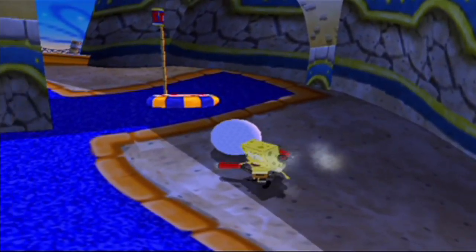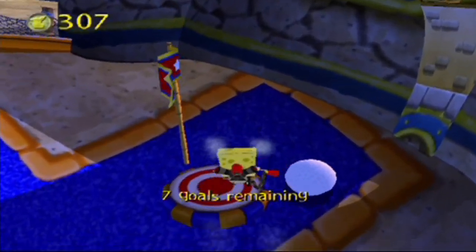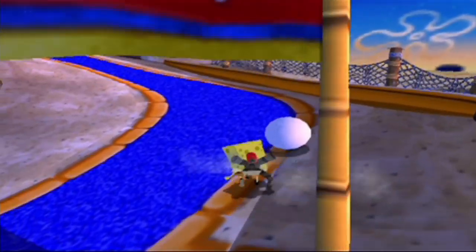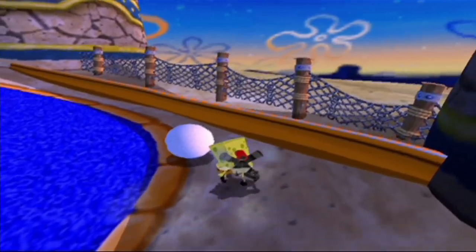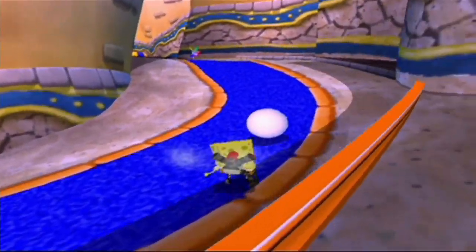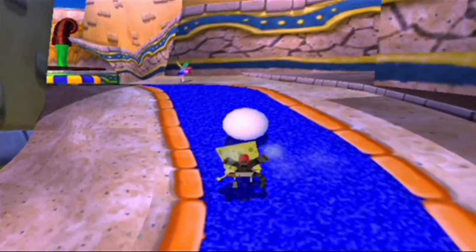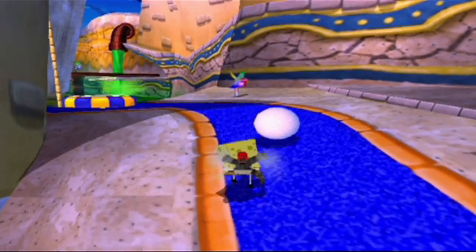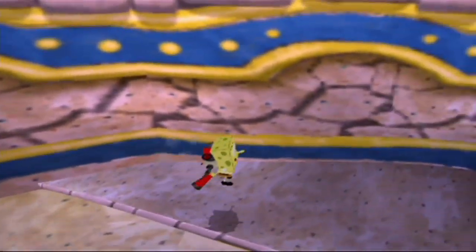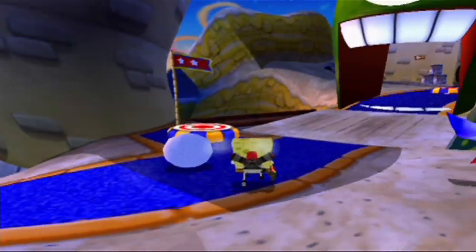The GameCube version really messed up the hills in this game of Chum Putt — just another reason why I prefer the PS2 version. In this game, the hills actually work with the ball; the ball doesn't fight you going uphill. That's something I love about this version. Basically, the ball going uphill physics works better in this game, as an unprofessional way of putting it.